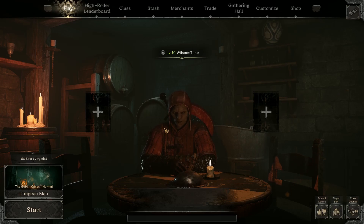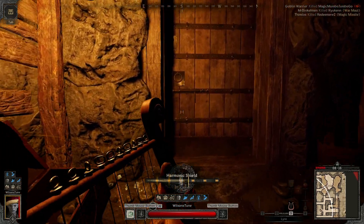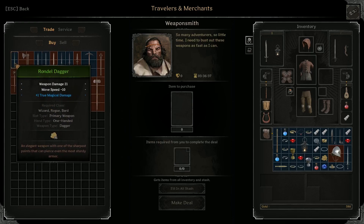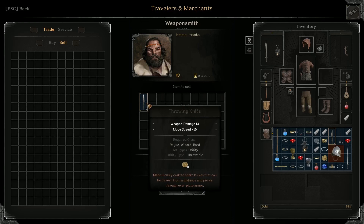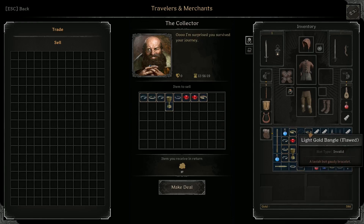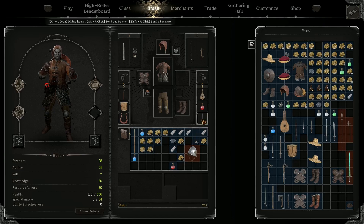Hi everyone and welcome back to another video. Today we're rolling back the clock and going over everything I've learned so far about the Bard class, specifically with a solo focus. We're going to talk spells, weapons, music — the whole nine yards. I've had some success with this class solo in Goblin Caves and I'm just starting to see its potential in Howling Grips. These are my early impressions of what I think works well, to give you a little bit of a jump start on how to make yourself successful as a solo Bard player.